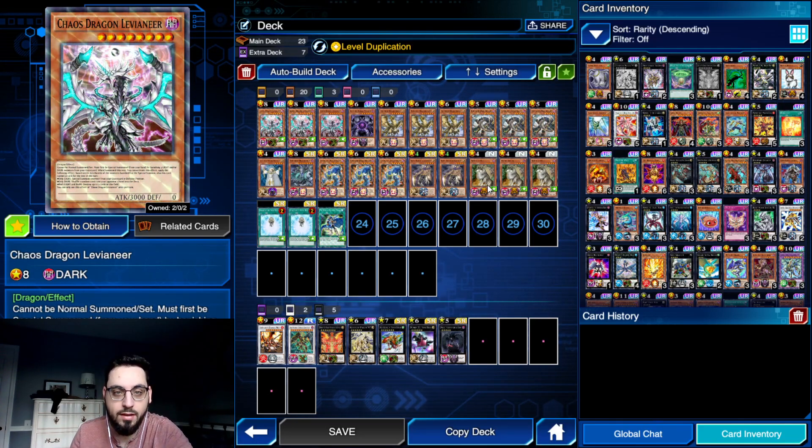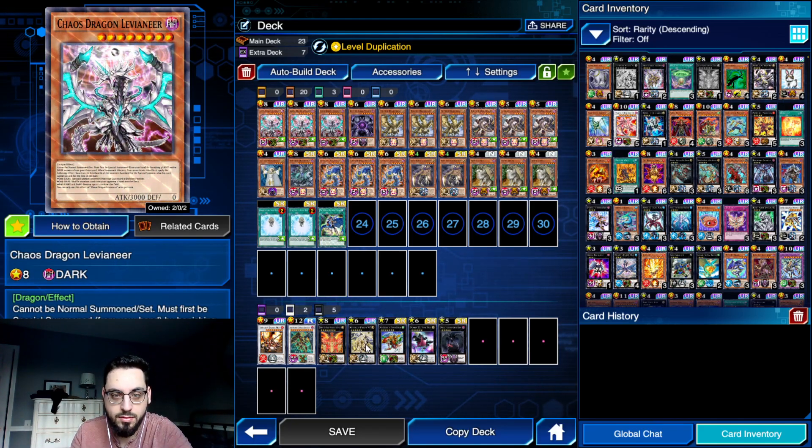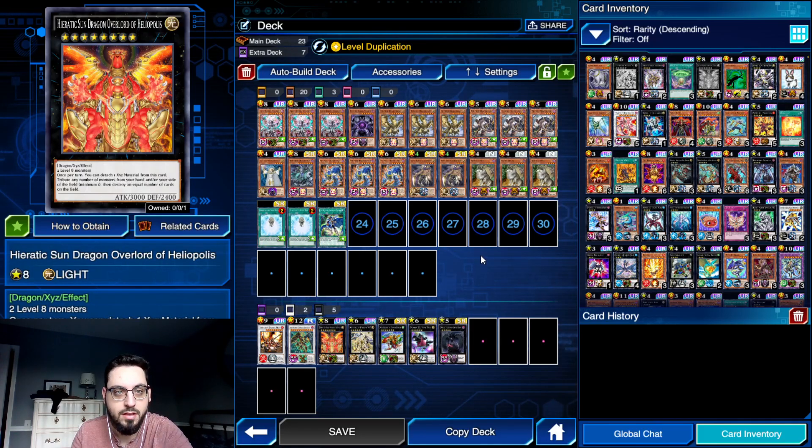The deck got improved because of all the extra Xyz monsters that were given that are just absolutely busted: In Guy Dragon the Thunder Charger, Ptolemy M7, and Herodic Sun Dragon Overlord of Heliopolis.